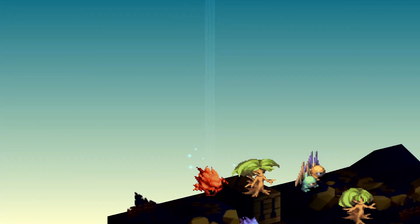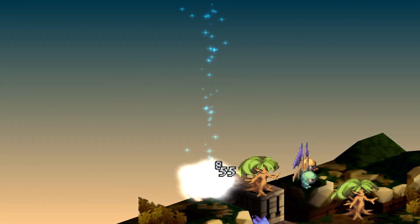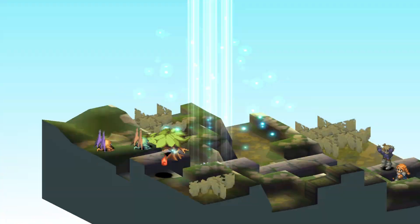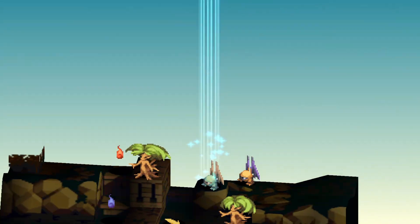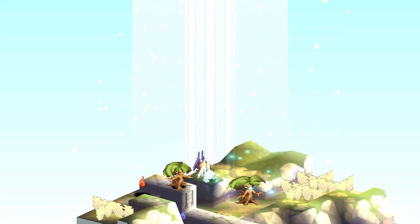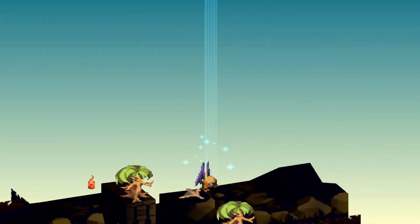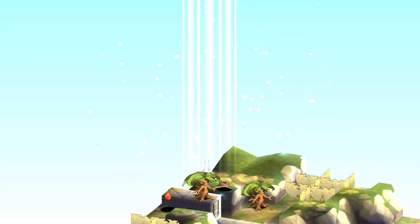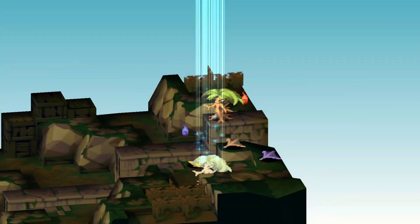Mana Shield will be our reaction ability of choice since we don't need any MP to cast magic, then Arcane Strength, and lastly Mana Font. With the Mana Shield and Mana Font combo, you will be nearly invincible — able to take hits from the strongest attacks as it will damage your MP instead. Just move at least one tile if you are out of MP so you can keep taking hits if things go south. Although most of the time, you will just wipe all enemies in a single turn in fights you encounter for the rest of the game.